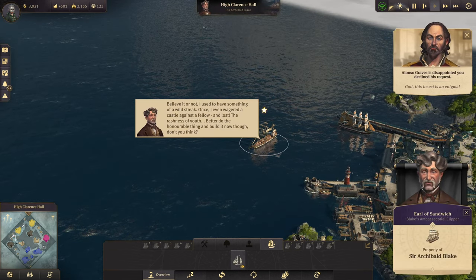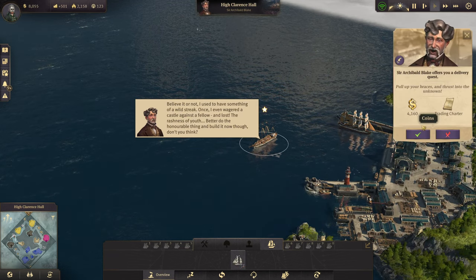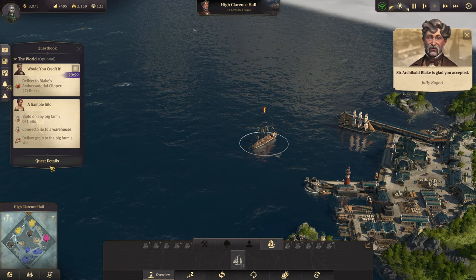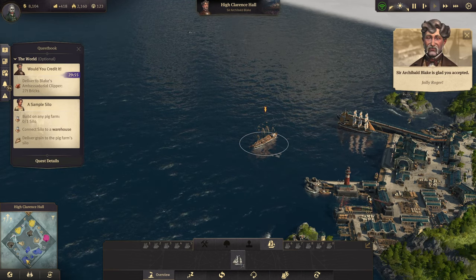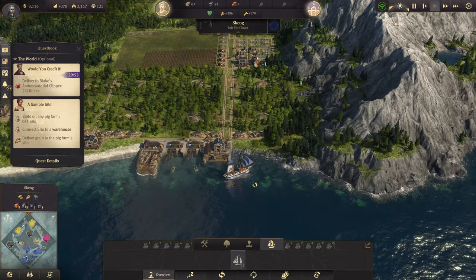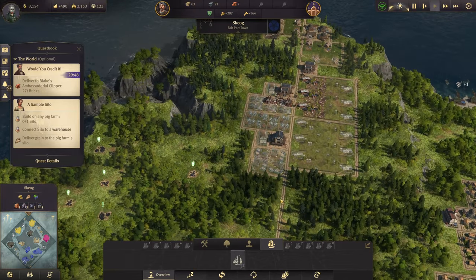What do you have? Pull up your braces — a delivery request: 17 tons, 27 tons of bricks. I don't want to do that. We'll see about that one.